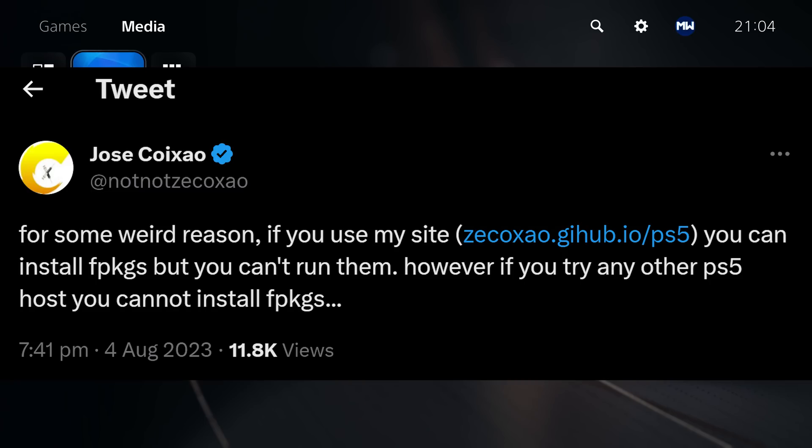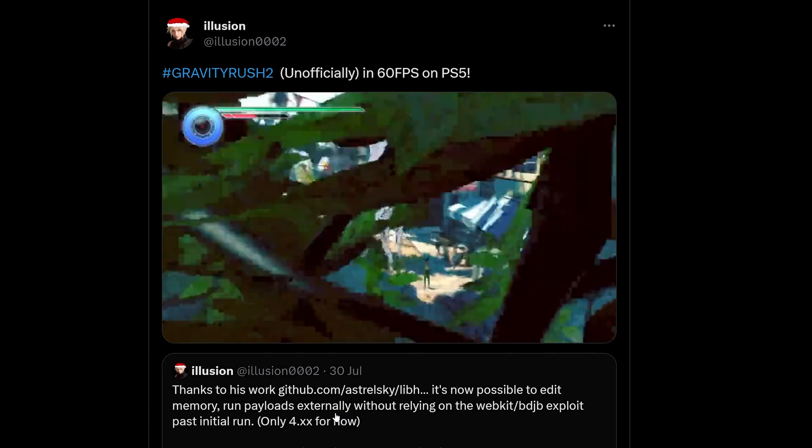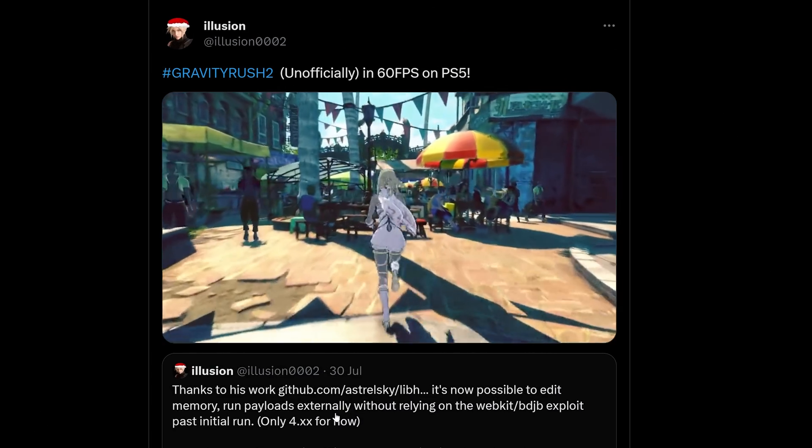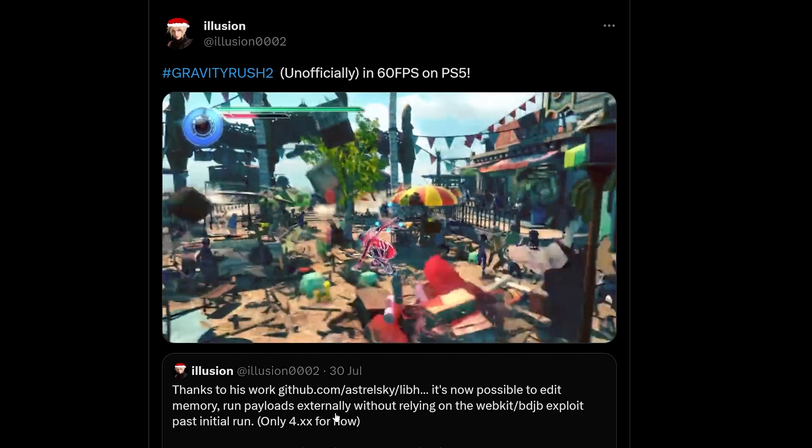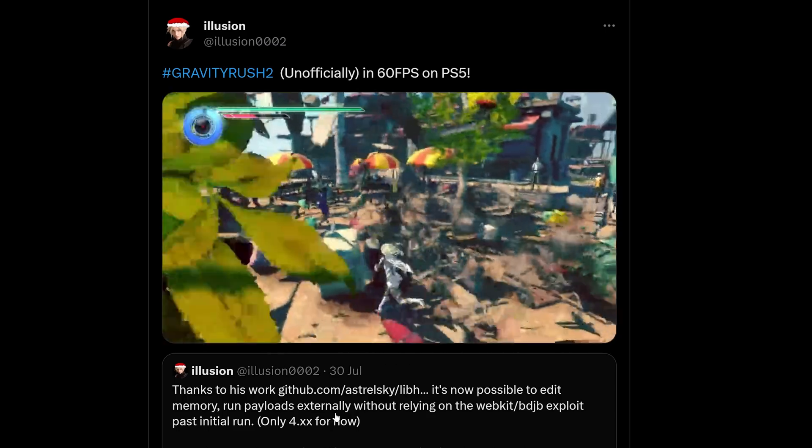I think I will do a video showing you guys how to actually install a specific game update using this method, because it's not quite as simple as just downloading the package file, putting it on a USB drive, and installing it — there are a few other steps in between. So we'll probably get a video out on that within the next couple of days. Another significant piece of news over the past few days is that Illusion has been porting his 60 FPS patches over to the PS5.